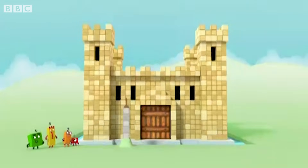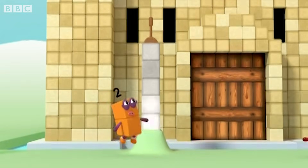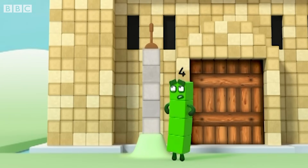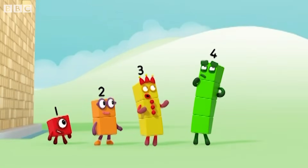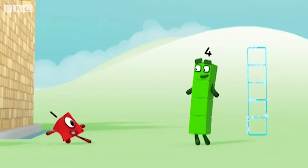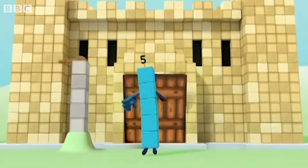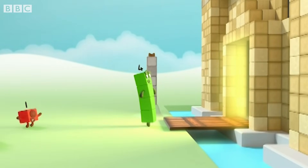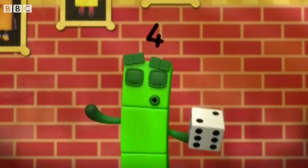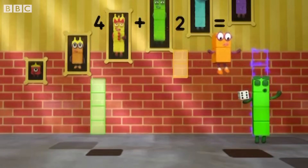Great! How do we get in? Hmm... Maybe if we pull that handle... Oh! If only I was a little bit taller! Five's taller than four! So how do we get five? Four plus one equals five! Dead end! Six is good with dice! How do we get six? Four plus two equals six!